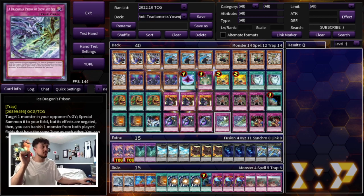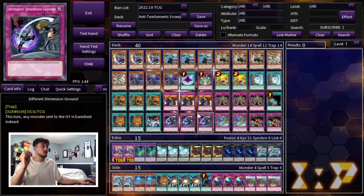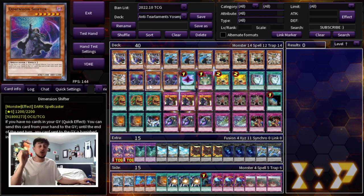It's a 40-card main deck — I wanted to keep it at 40 for consistency. You have 5 draw cards in the deck and a ton of anti-Tier Limit cards. This deck is insanely consistent.